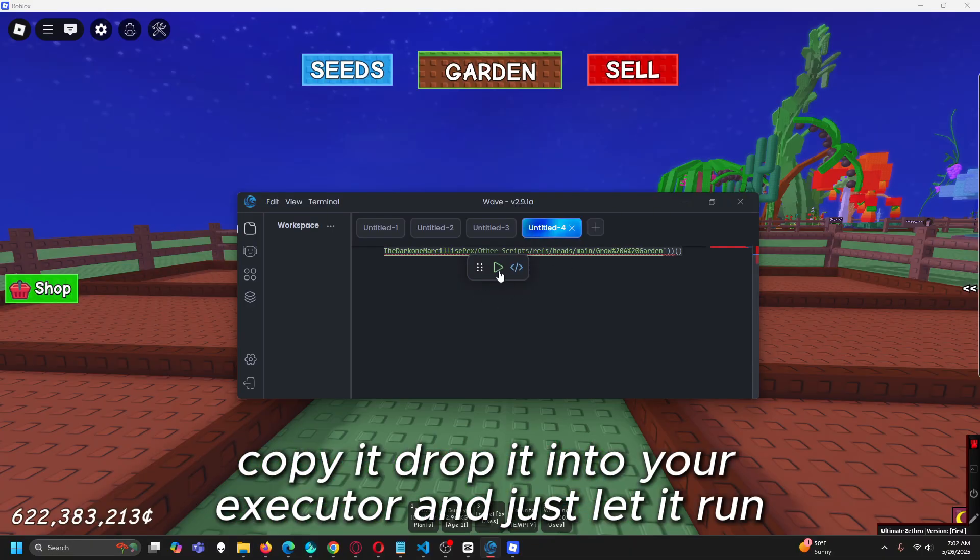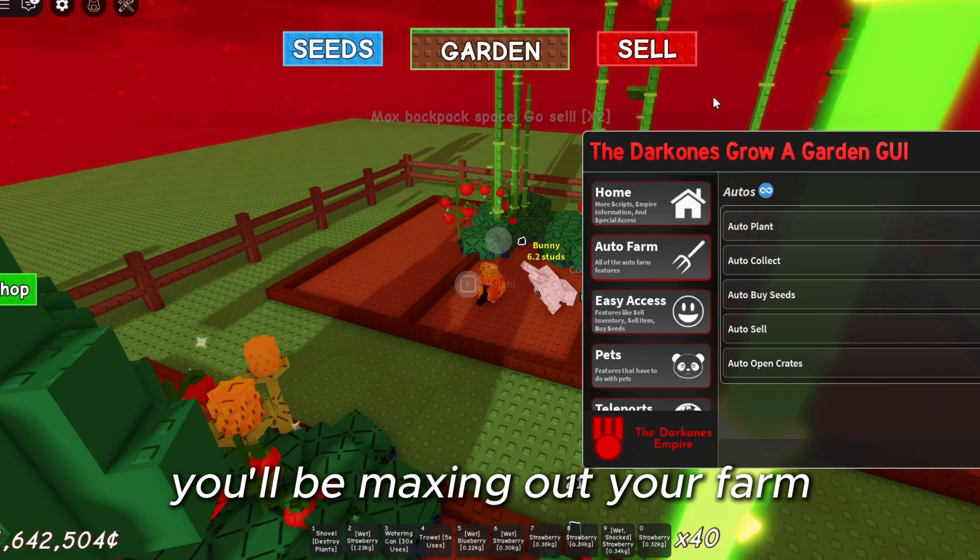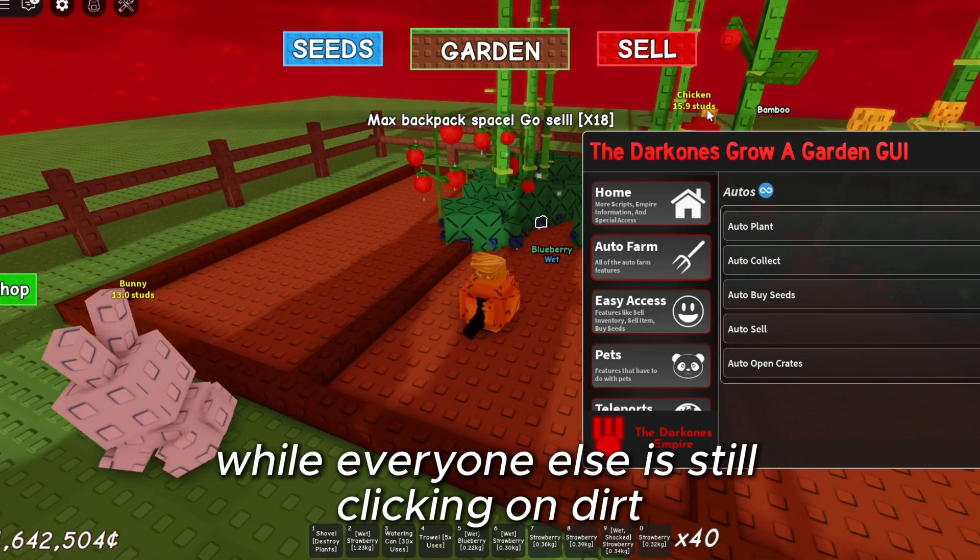Copy it, drop it into your executor, and just let it run. You'll be maxing out your farm while everyone else is still clicking on dirt.